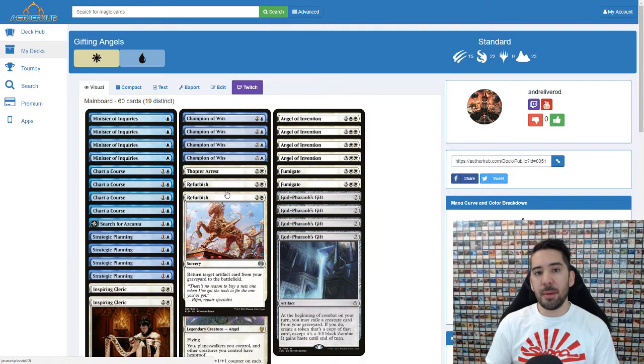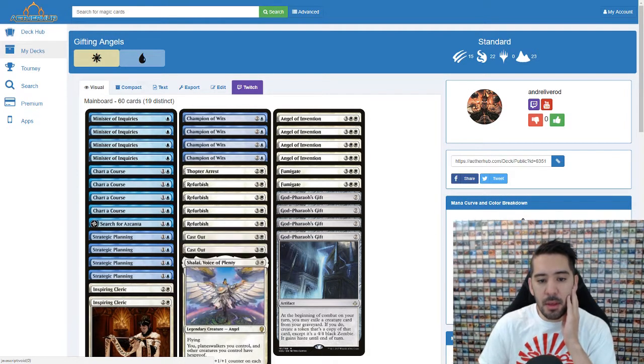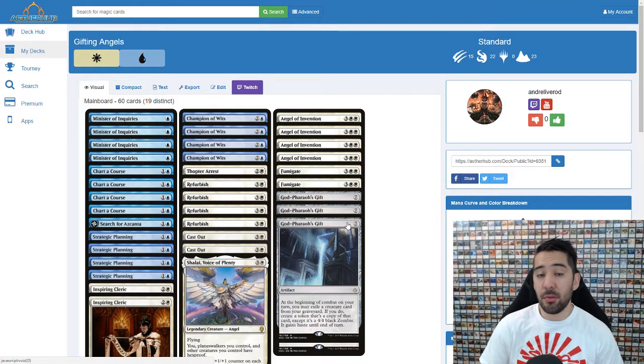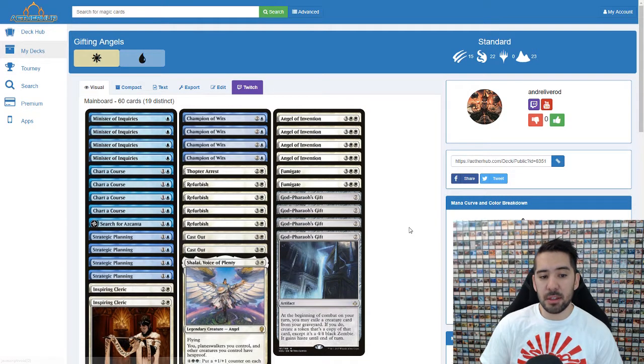Refurbish just grabs gifts from your graveyard and slams it into the battlefield on turn four. It really happens often too — there's so many games where I just get the gift out on turn four and just kill the opponent. The main thing in this deck is of course the gifts; there are four of them now. Usually it's two gifts and four gates, but that's gone.